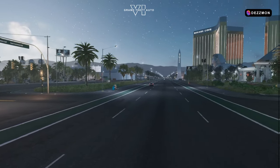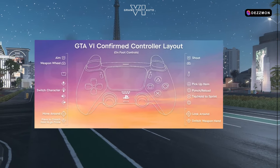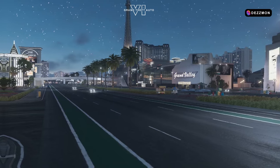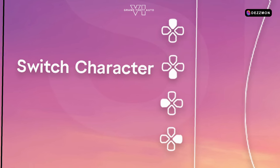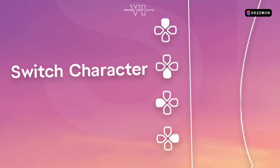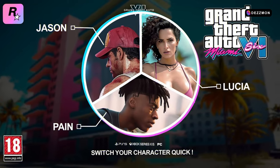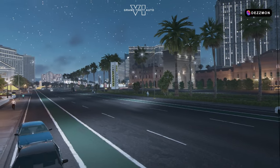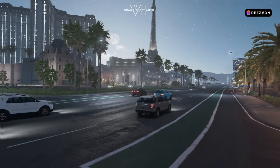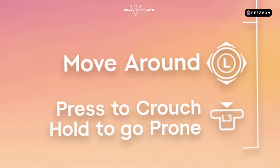This is how the GTA 6 confirmed controller layout looks for on-foot controls. Switching character will hopefully just be Jason and Lucia in co-op — we don't want any extra special characters. Hopefully it's just an up/down switch for character mode. Moving around will of course use the left stick, press to crouch and hold to prone.